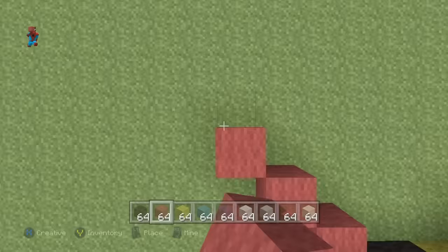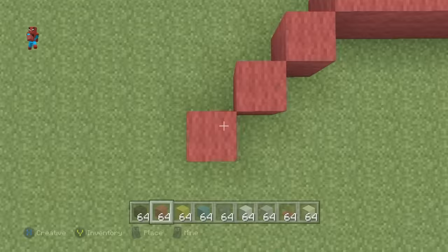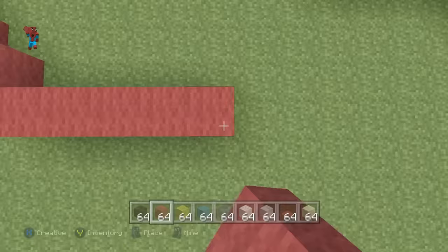Go left by four, then do three bottom left diagonals, down by four, three bottom right diagonals, then go right by four, then do three upright diagonals to connect all the way back to where you very first started.